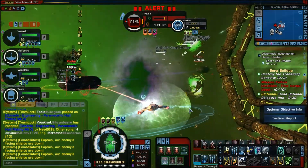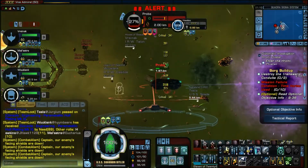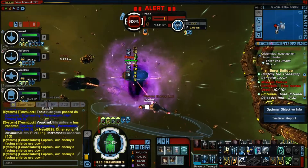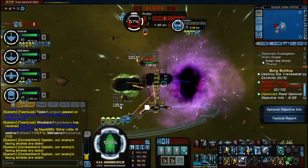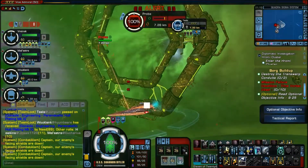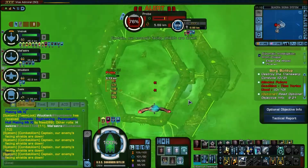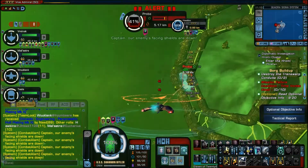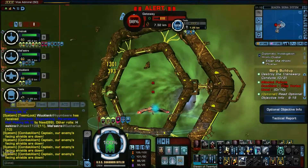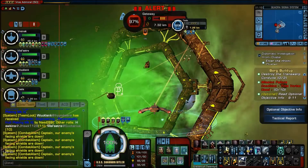Now the left side's transformer has been destroyed, so we're free to start focusing on the gateway. Even though both transformers are gone, the probes are still spawning. If you're on probe duty, handy abilities to have are tractor beam, tractor beam repulsor, and gravity well — which you can see I'm utilizing. Pretty much anything that will hold probes in place in case you start getting overwhelmed.